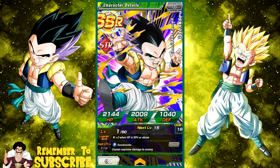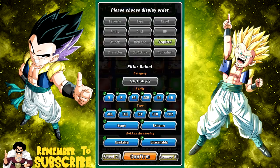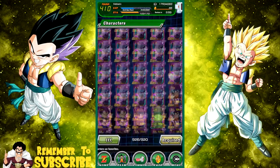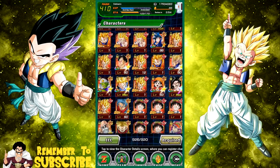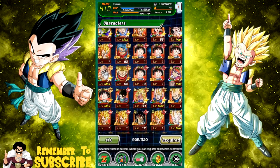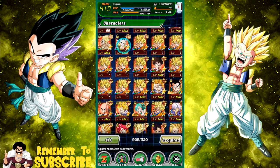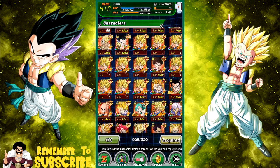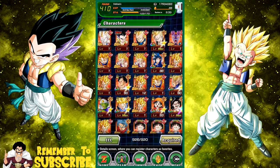I'm really happy about that. This Gotenks is also farmable — the Super Saiyan Goten and Trunks SR variants Dokkan awaken into Gotenks and you can increase his super attack. That's really worth it — get him to super attack 10 before you Dokkan awaken him. Let's go take a look and see how many I had before. Strength Super Gotenks — I don't think I had this one actually. Let me check — okay cool, so I have three of him now.